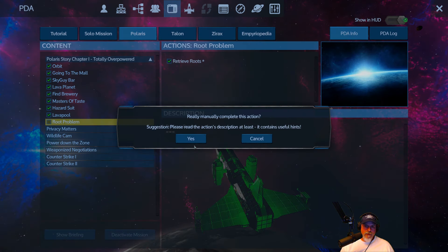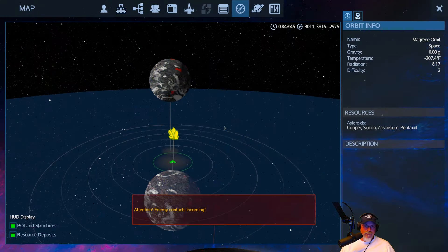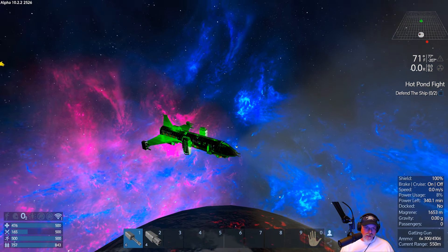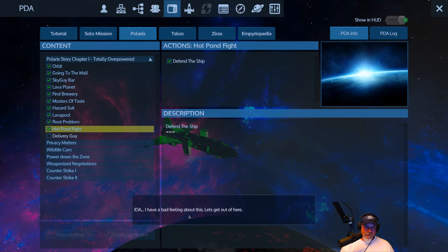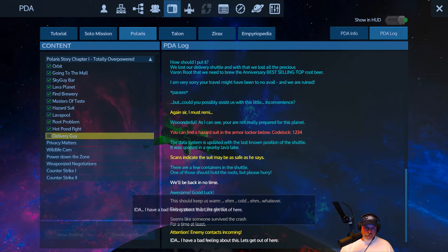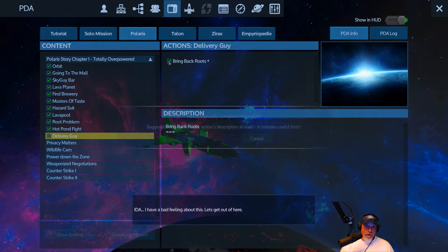That really sucks. Attention — enemy contacts coming. Are they actually coming? That guy's been cruising around all along, so it's not him. Hot pond fight — defend the ship. Okay, we just defended our ship. I don't have a bad feeling about this. Delivery guy — bring back the roots. Bring back the roots to the guy at the root beer place, right? Well, we can't do that.